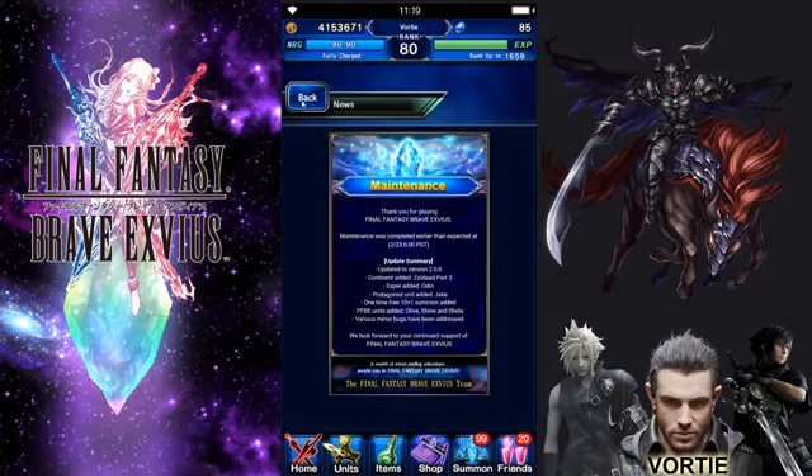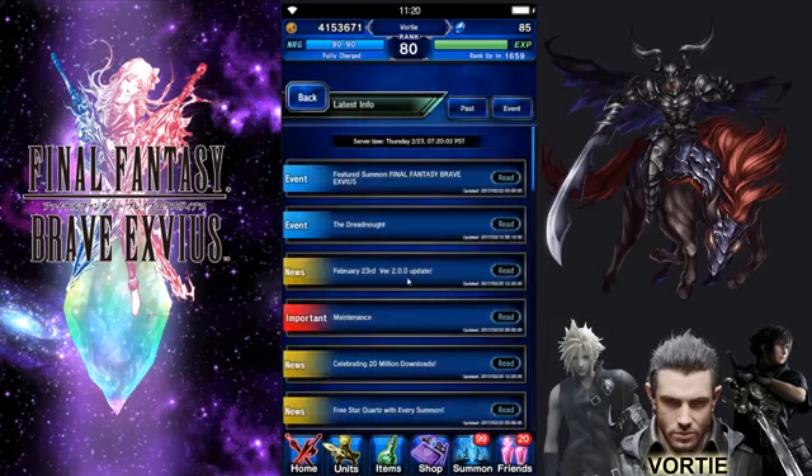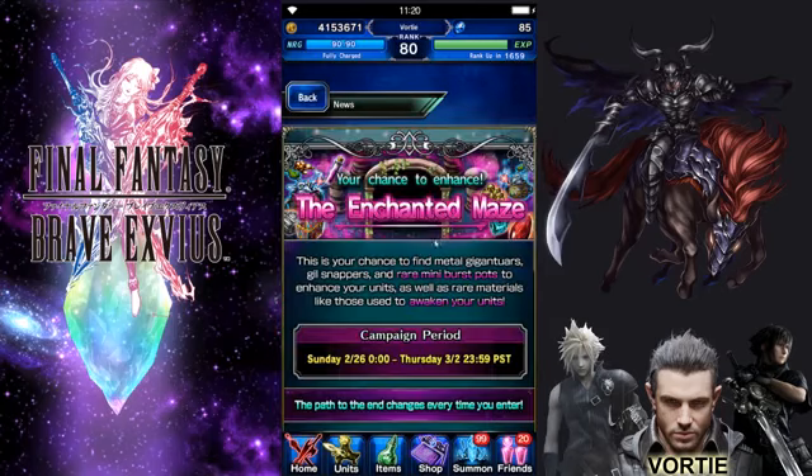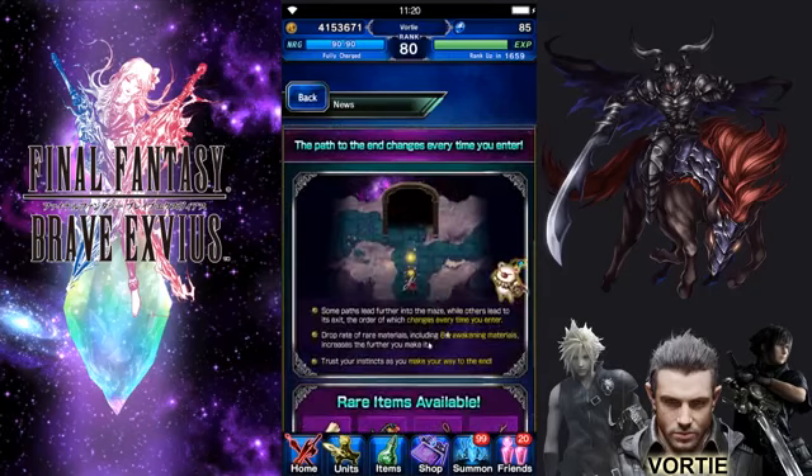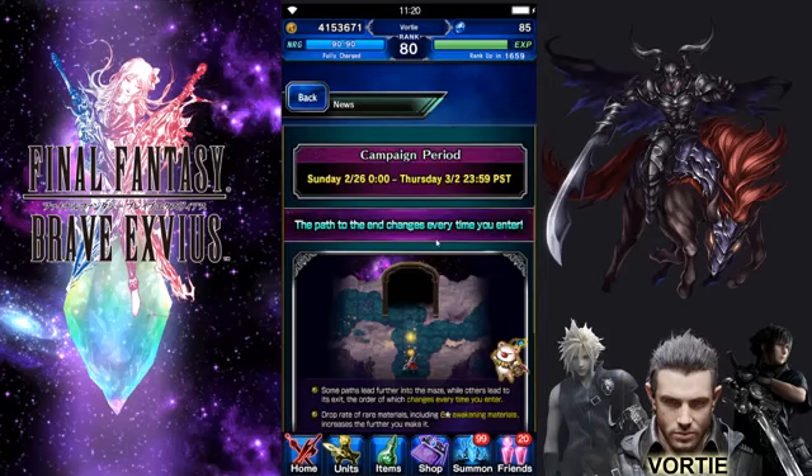In the news: the maintenance update has already been completed. There's an Enhanced Maze event coming up — this is your chance to find Metal Gigantor's Ghost. It starts on the 26th, on Sunday, and runs through Thursday. I'm going to be living in there.